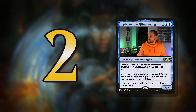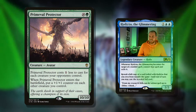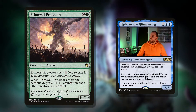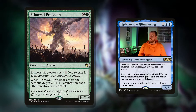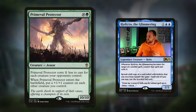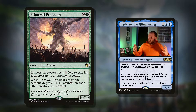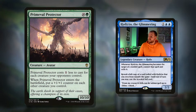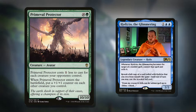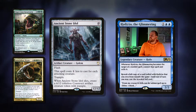Which brings me on to number two. At number two, we've got Primeval Protector — and all of these cards are about reducing cost and getting interesting power and toughness onto the field. This is an Avatar that costs one less to cast for each creature your opponents control. Our opponents tend to play Magic against us, sadly, and they'll have a number of creatures on the field, so this could potentially be one green mana for a 10/10. When it enters the battlefield, put a +1/+1 counter on each other creature you control — playing into the +1/+1 counter synergy of the deck. It's going to enable Coven and it just works brilliantly.